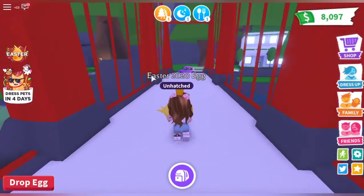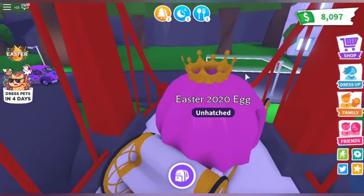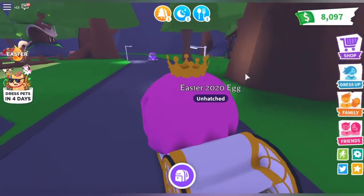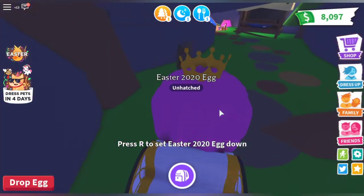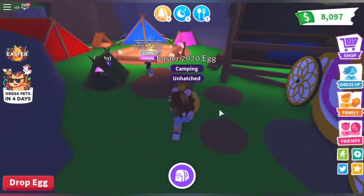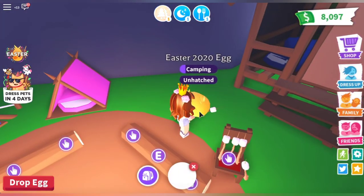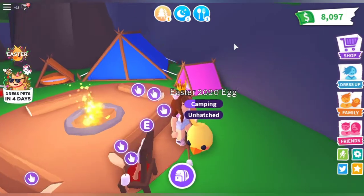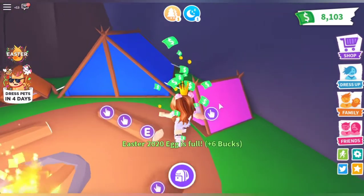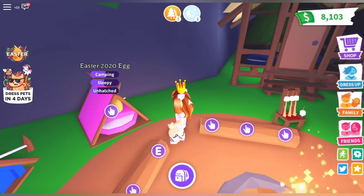The egg wants to go camping, eat, and go to bed. I have the carriage — me and my friend are borrowing each other's vehicles because I have a hoverboard, so I didn't scam her. Let's first feed the egg. Okay, part of it is done. Now let's make it go to sleep, and I think after this it will want to shower, which will be the last thing.